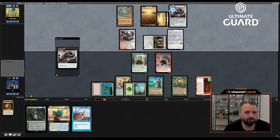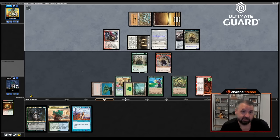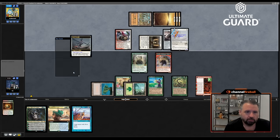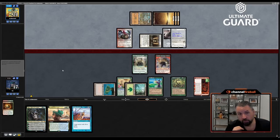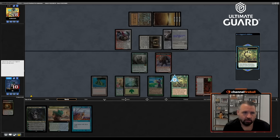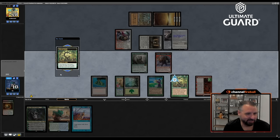Batter Skull gets equipped to Steel Seraph and given vigilance. Oko's going to be good next turn. I'll take it — I'm at 10. I'll pass on Oath.